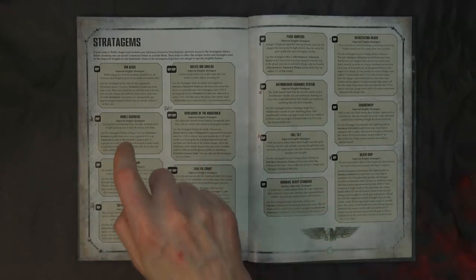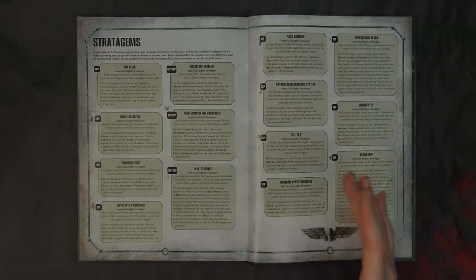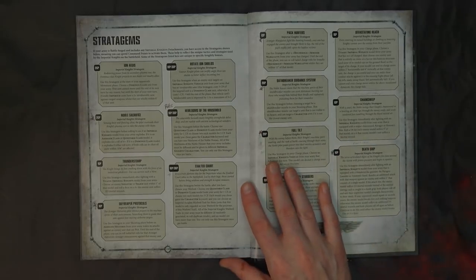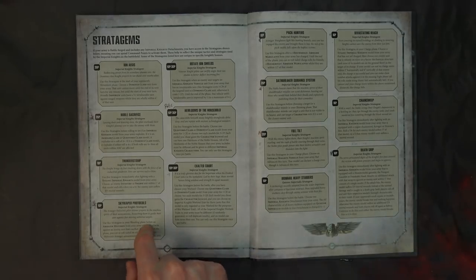Noble Sacrifice is definitely good in more than one situation — probably 50% good most of the time. If you do happen to suffer catastrophic damage, these guys can die like Baneblades, but they're a little more resilient. Sky Reaper Protocols is pretty baller — going back to those Helverins, any time they make an attack against an enemy unit that can fly, until the end of the phase you can reroll failed hit rolls for the Armiger autocannons.